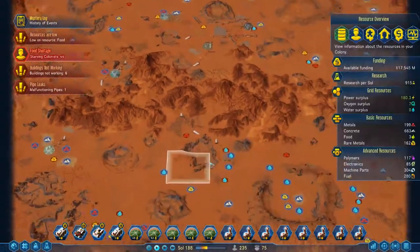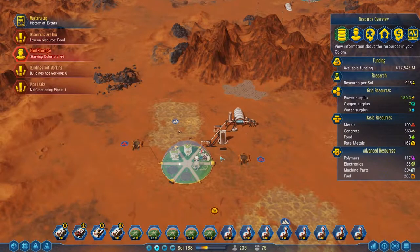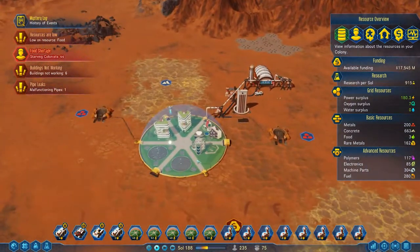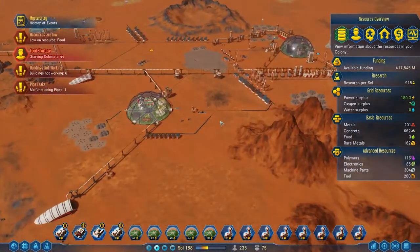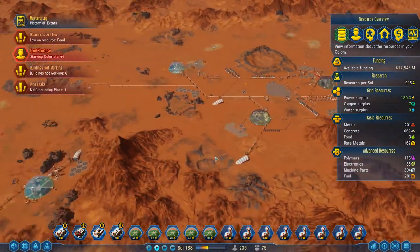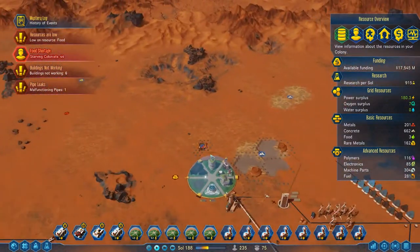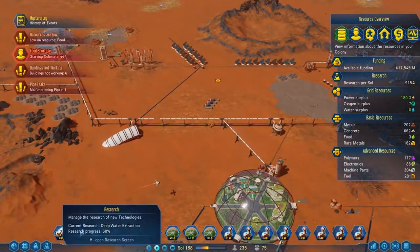Hey guys and welcome back to Surviving Mods! We are on the red planet because we have finished the mystery. No longer do we have the green planet to worry about, but we have a new problem. The problem here is the fact that we've got all of these starving colonists, and this worries me quite a bit. Technically we could class this entire playthrough as done now, but I think we need to have a few more things that we could do here.